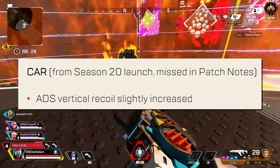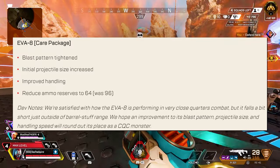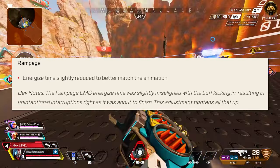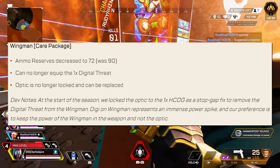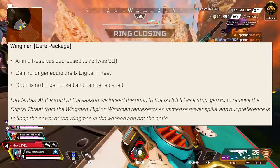The CAR has been nerfed, with ADS recoil being increased. The EVA-8 has been updated: blast pattern has been tightened, initial projectile size has increased, and there's improved handling, but ammo has been reduced from 96 down to 64. The Rampage's energized time has been slightly reduced to match the animation. The Wingman gets nerfed again in the care package — ammo has decreased from 90 down to 72. You can no longer equip the digi-threat on it, but you can now change the optic if you want.